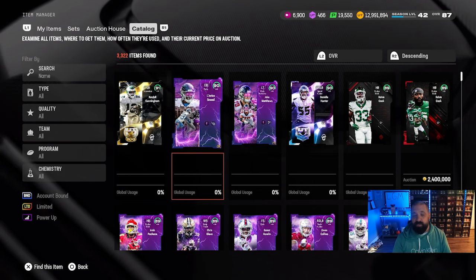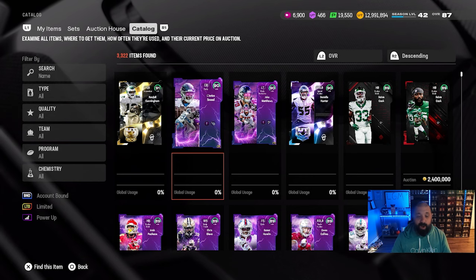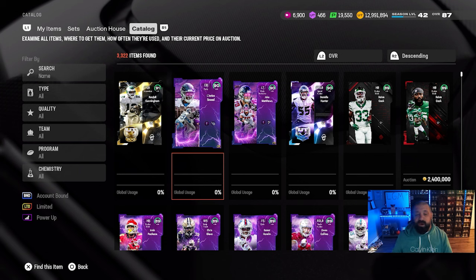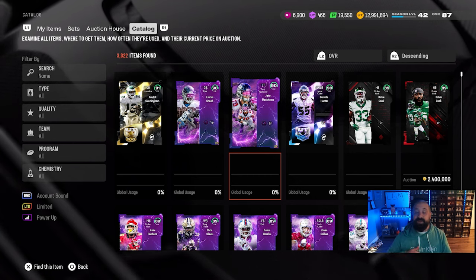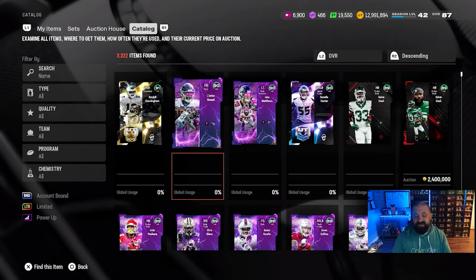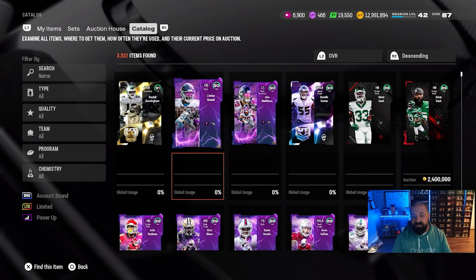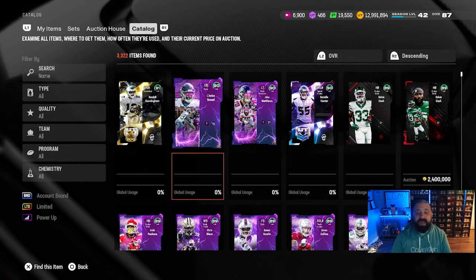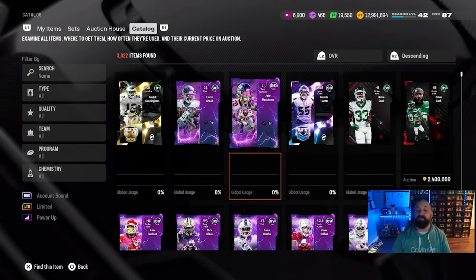There are also two LTDs available in packs: L'Jarius Sneed and Jake Matthews, both 90 OVR cards. Looking at the Champions and LTDs, they don't have an extra ability bucket like we saw in the Breakouts promo — instead they have special X-factors with certain in-game requirements to activate them, different from standard X-factors. I can't show them in the catalog due to a server error, but none of them looked particularly overpowered or like a must-have, so you're not missing out too much if you pass.